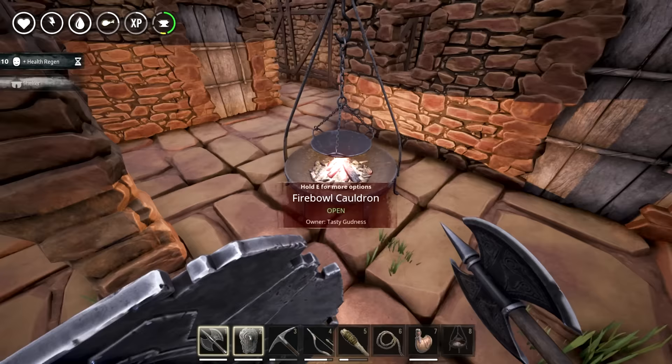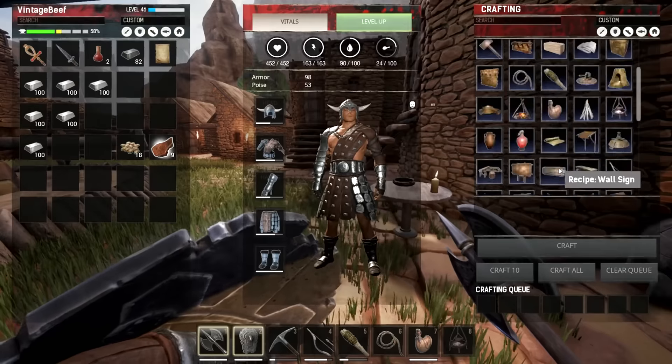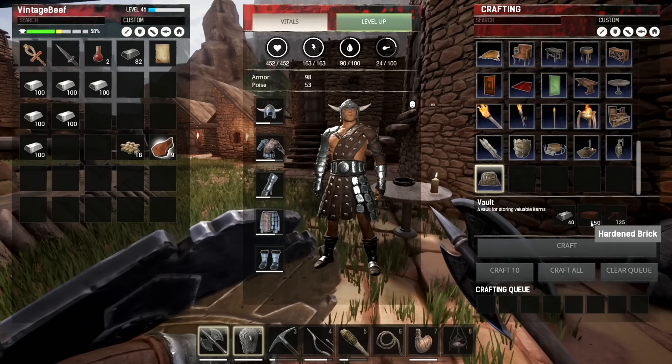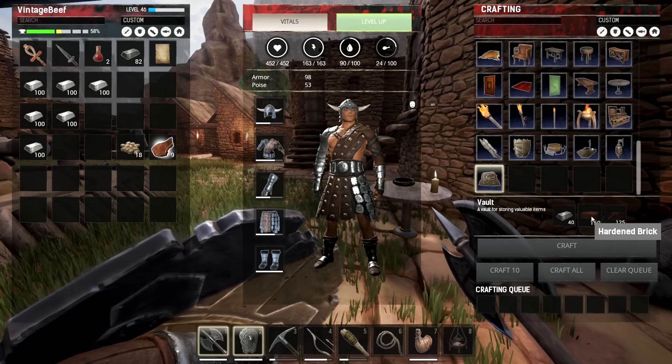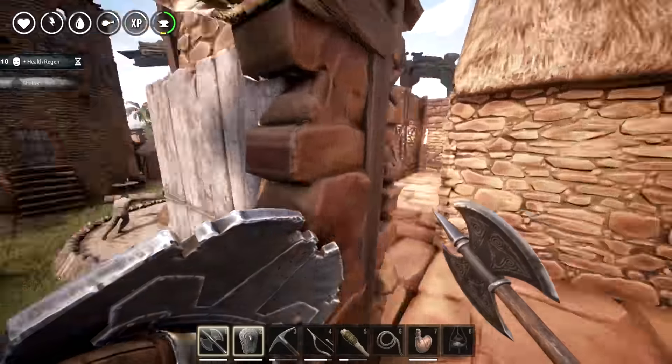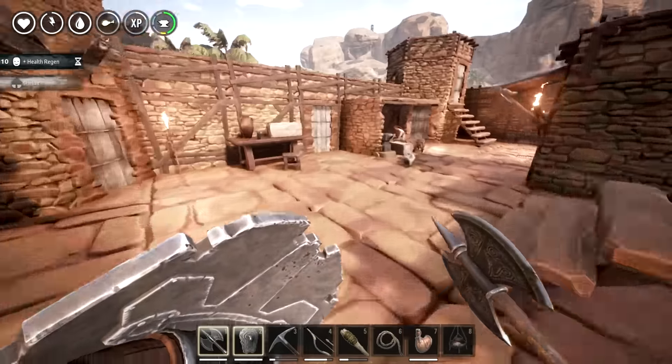We're only making 38 stone consolidants and we need 150 hardened brick. I don't even know how many stone consolidants each hardened brick takes, so we're definitely not going to be able to do it today. But we'll gather the materials and I'll get it done by the next episode.